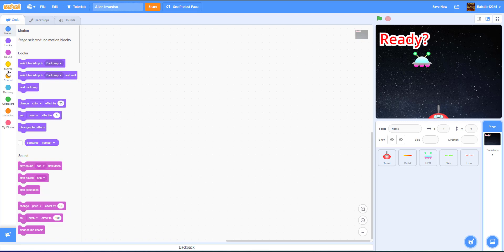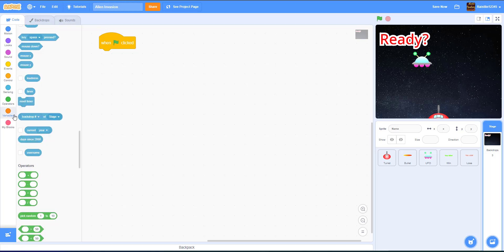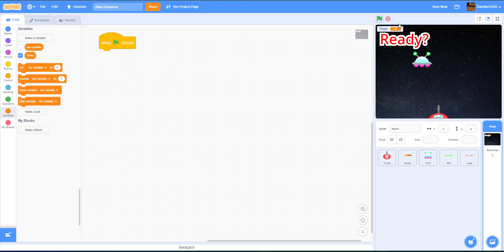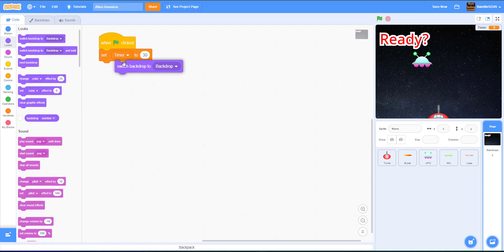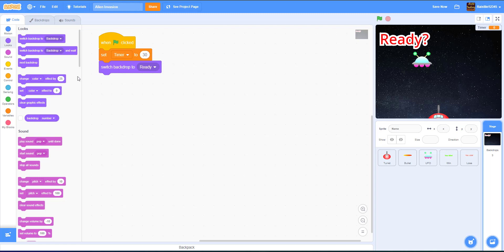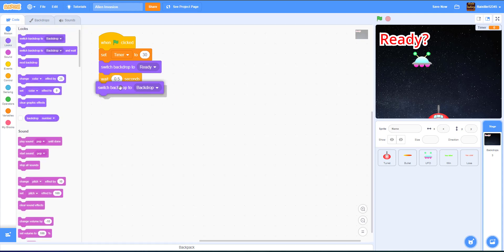Inside the backdrop, we're going to add a 'when green flag clicked' block. We need to make a variable called 'timer'. We'll set the timer to 30 seconds. Then we switch the backdrop to 'ready', wait 0.5 seconds, and then switch it to the 'start' backdrop.